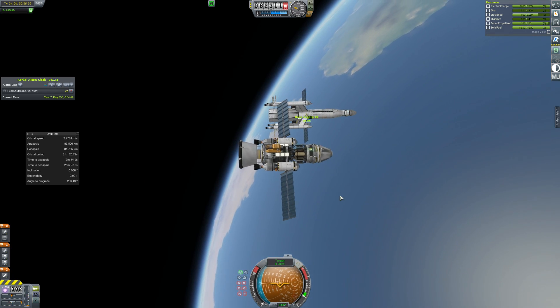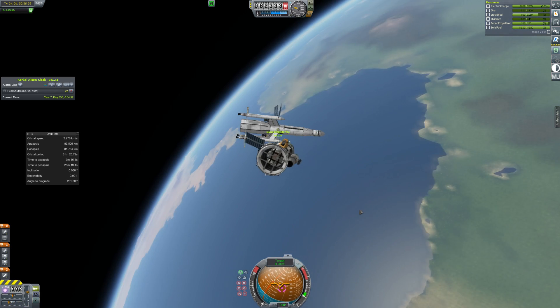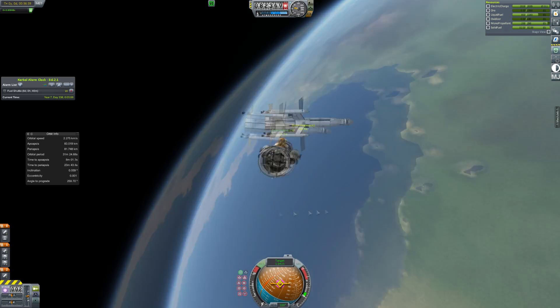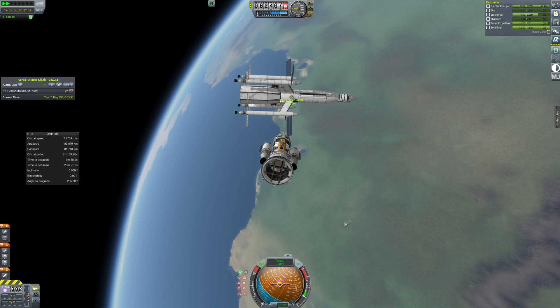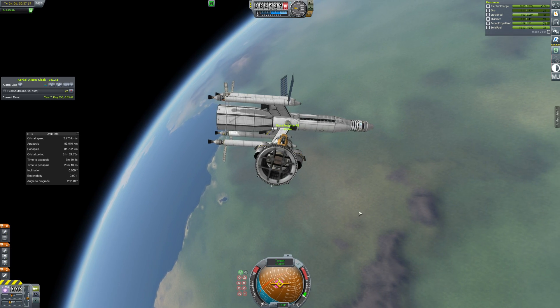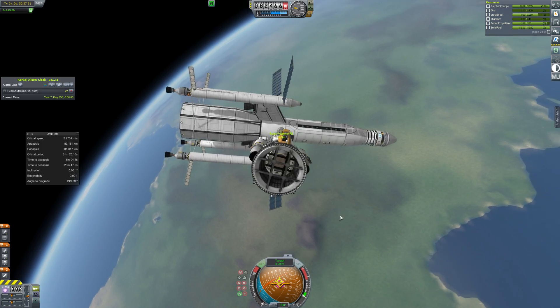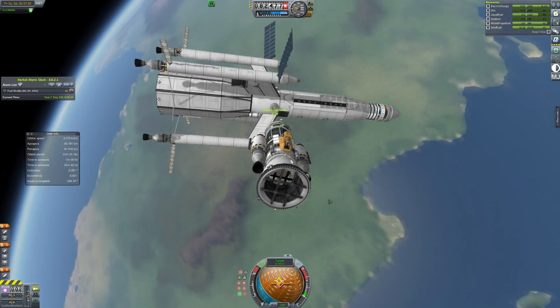It goes out to the asteroids around Jupiter and mines ice — or I guess it'd be more comets since it's getting ice. Well, it doesn't matter. Basically it takes ice back to the Belters so that they have water. And it's really cool. So this will be named the Canterbury, also because it's an awesome name and because I love The Expanse.